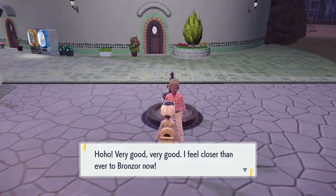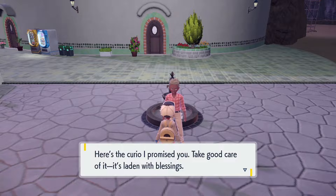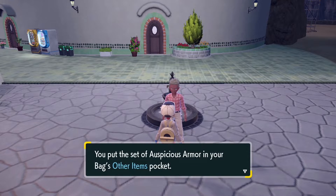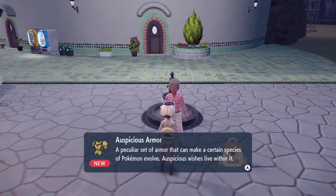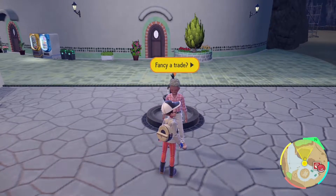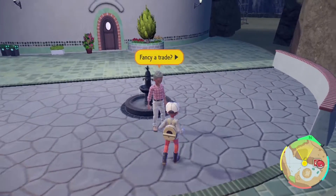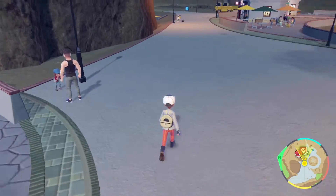'I feel closer than ever to bronze sword now. It's the curio I promised you — take good care of it.' You've obtained a set of Auspicious Armor. So that's what it's called — Auspicious Armor. And this is for both Scarlet and Violet. You keep doing it over and over, so you need to farm Broncers.